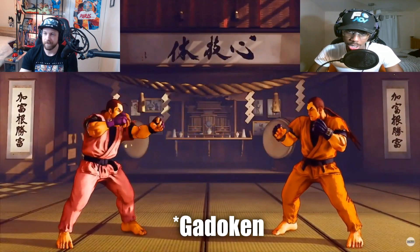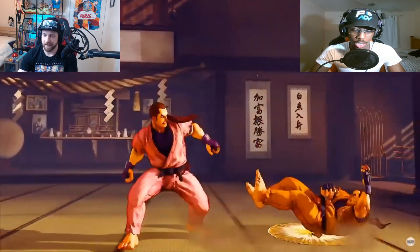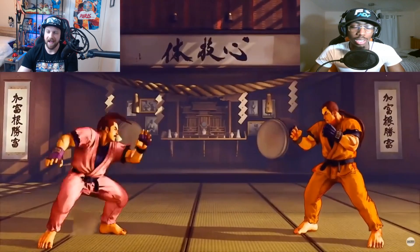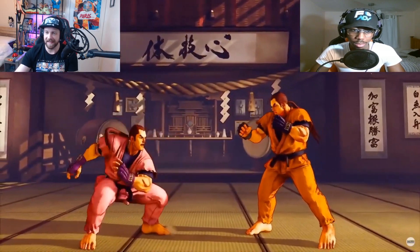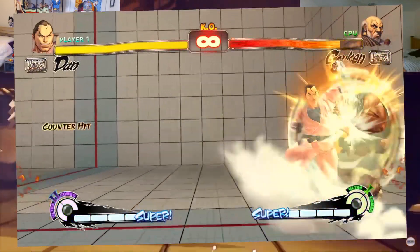Alright, special moves. He's got the same Gadouken that he has to charge up, and now he can make it go full screen. That tiger knee — the Danku Kyaku, everyone just calls them the Dan kicks — that was one of his best tools in Street Fighter 4 because you could frame trap with it. They were super good on block.